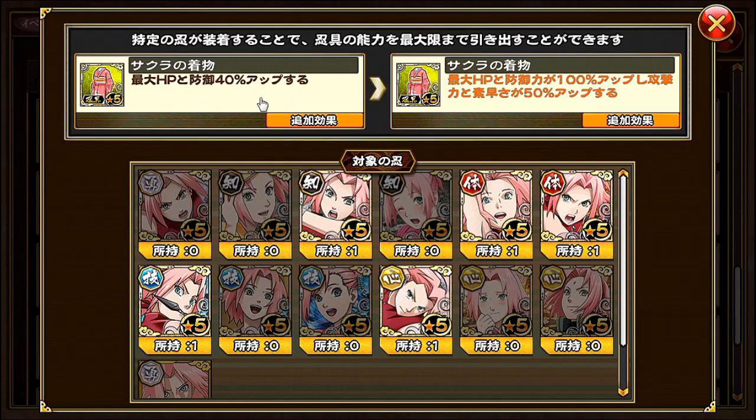Max HP and defense is increased by 40%. If you equip the kimono to the following Sakuras, max HP and defense is increased by 100%, and also attack and agility is increased by 50%.